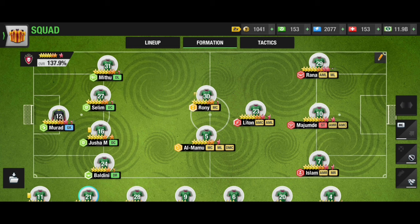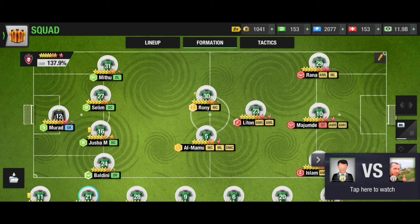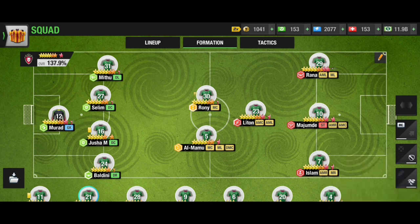Especially for non-money users, this is the best formation. For money users, if you compare these two formations, the previous 3-1-4-1-1 is the best for money users. But overall, 4-2-1-3 is the best formation and you are going to get plenty of success using it.